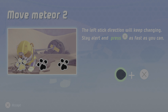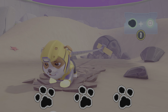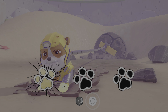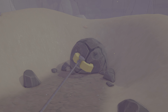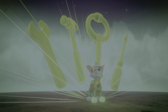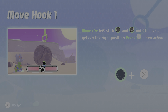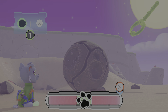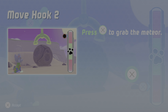The left stick direction will keep changing — stay alert and press the button as fast as you can! Good job! Now help Rocky use his energy tools to lift the meteor. Move the left stick left and right until the claw gets to the right position. Press the X button to grab the meteor!